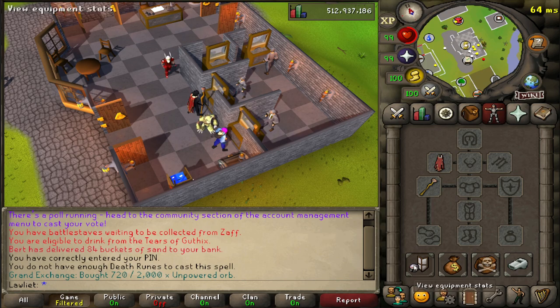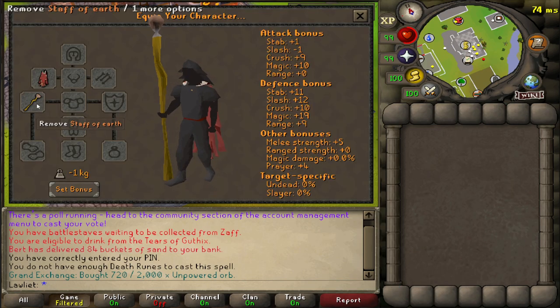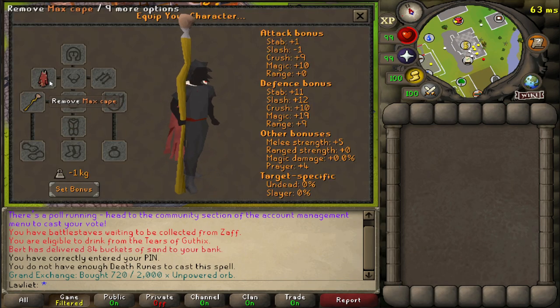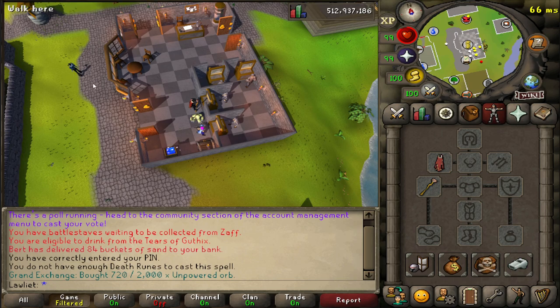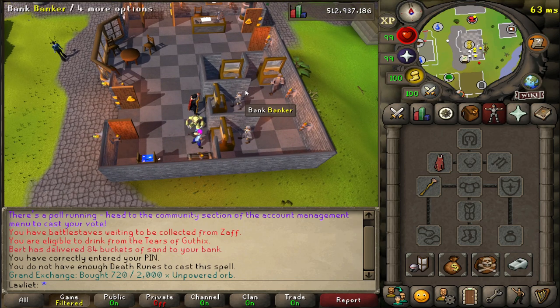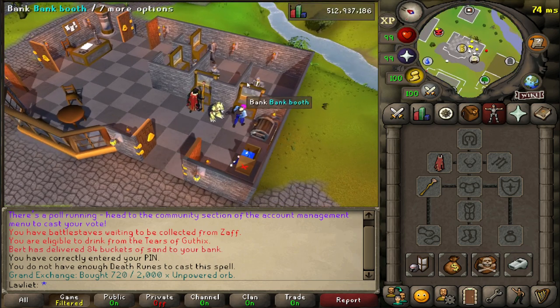Now before we start, as for the gear setup, all we're using is our staff of earth and our max cape for teleports. Now if you don't have a max cape, it's recommended to bring amulets of glory since they can teleport you directly to this spot right here, and you'll probably want some stamina potions as well if you're not teleporting to your POH since you are going to be doing a bit of running.